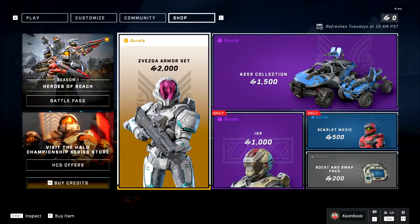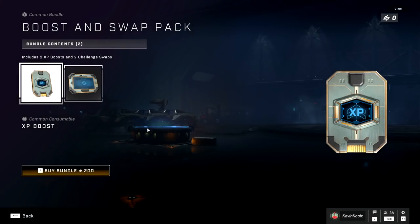Take advantage of those challenge swaps as well. If you find a challenge that you don't see yourself completing in a timely manner within the week, just swap it out. Don't get stuck on something. You get challenge swaps through progressing through the battle pass, so they're not a super finite resource. Keep in mind, you can buy these bundles in the store as well. We prefer not to do this though, because it's $2 USD for two XP boosts and two challenge swaps — quite a lot of money for a little bit of reward, honestly.